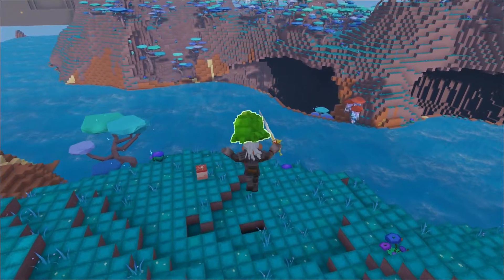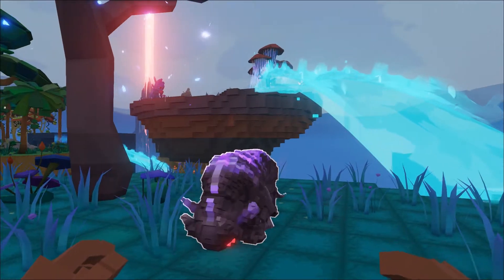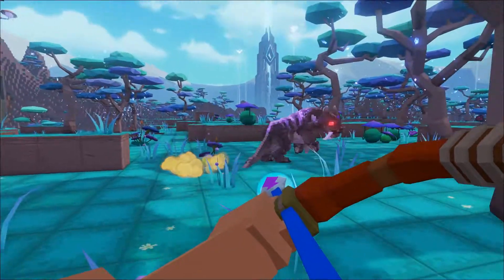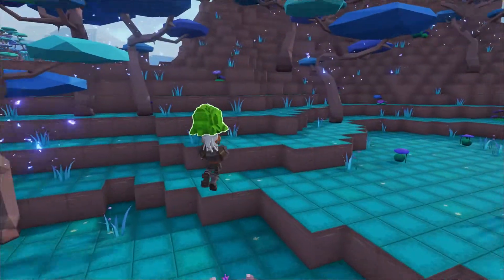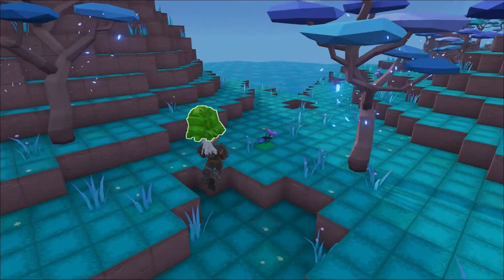Next up we have the Shadow Leopard. This creature is pretty aggressive and very fast. The Shadow Leopard lurks about the Magic Forest in a very devious manner, always looking for its next prey. They attack their prey at night because they're usually hard to spot in the dark, hence the name.